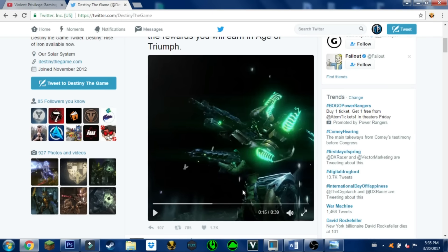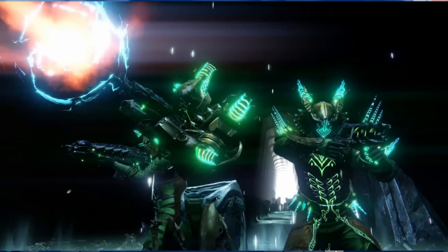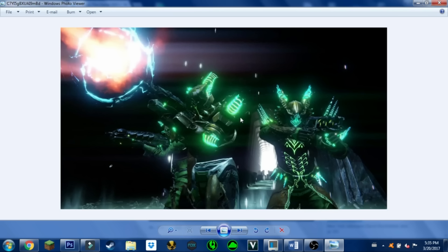Next we have the Crota's End armor. This image showcases it much better — that's the Warlock on the right, Titan in the middle, and Hunter on the left. The armor looks very Hive-like with a green aura; you definitely know it's Crota's End. The green aura always resembled Crota, making it a huge distinction from Oryx's auras. Personally, this is my favorite armor set showcased so far. Originally back in Year One my favorite was Crota's End too, and with the ornaments now, it's hands down my most prized.